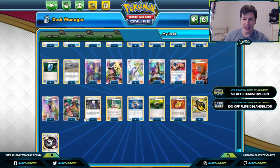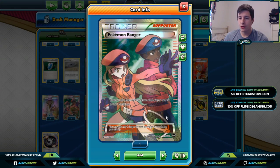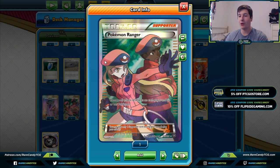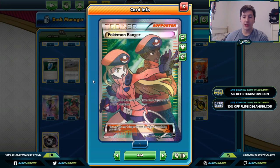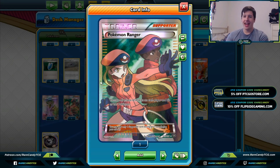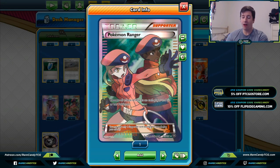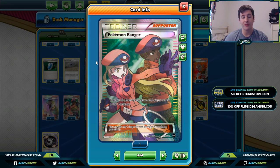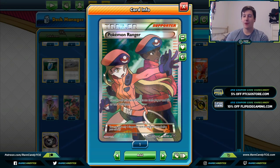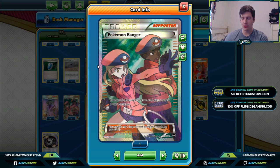We have one copy of Ranger, which might look weird since we're playing our own ADP. Ranger removes all effects of attacks on each player and their Pokémon — this is good against opposing ADP decks if they get off Altered Creation before we do, letting us sometimes forgo the ADP strategy and just play as a single-prize deck. It's also good against Noivern GX, since Sonic Volume is a pain against our deck and we need to be able to clear that effect to keep attaching our special energies.